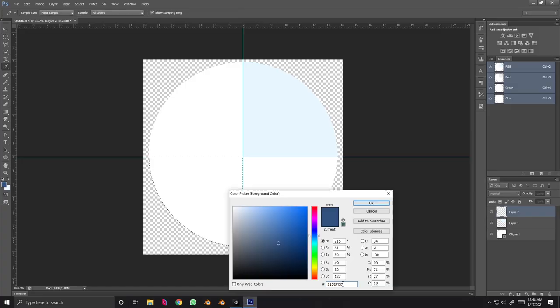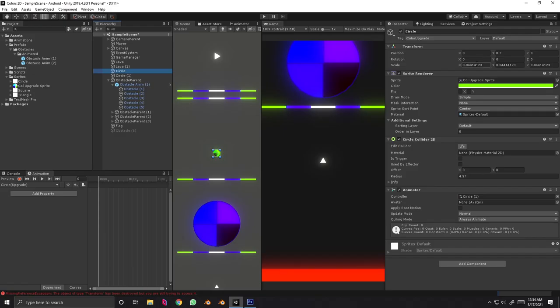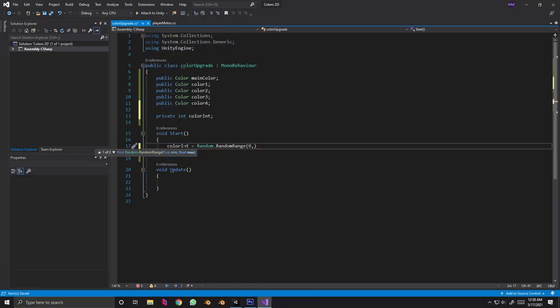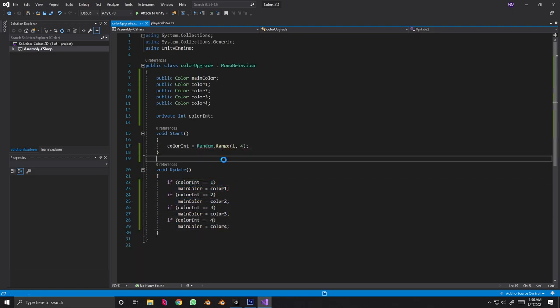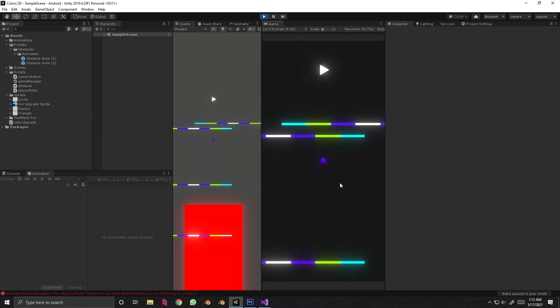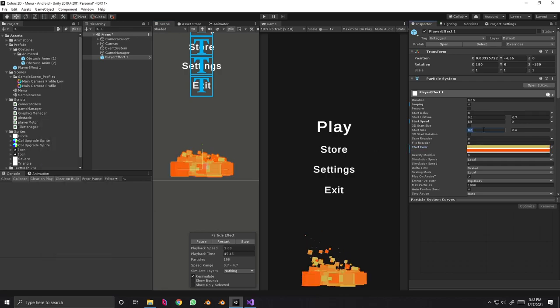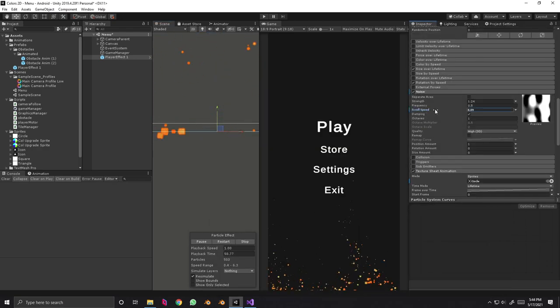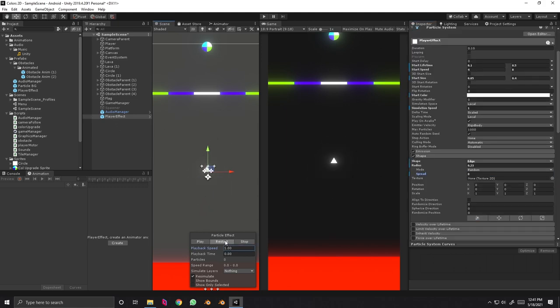First I improved the color upgrade circle and added some color randomness, so the color will change randomly between four given colors when we hit the circle. Let's do some coding for that — we're changing colors randomly. Then I added some lava particles using Unity's built-in particle system — looks cool. I also added some particles to our player.